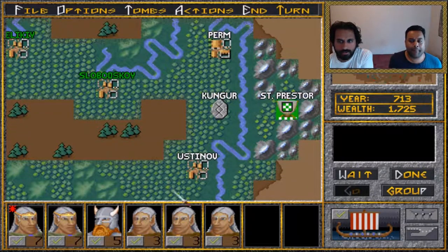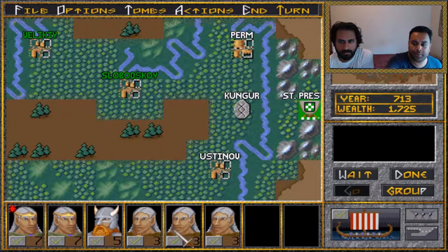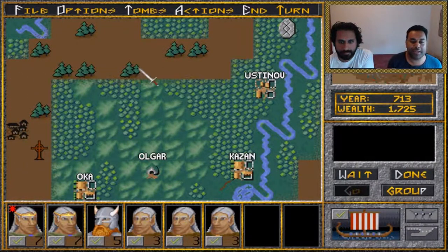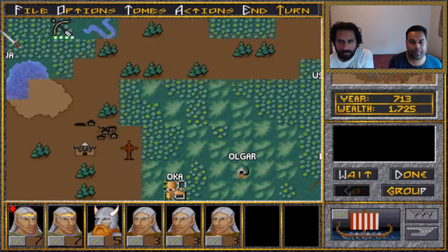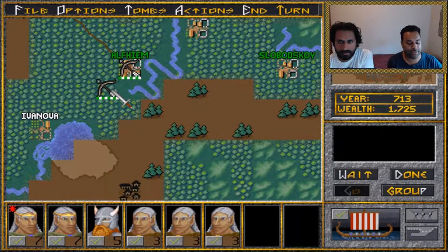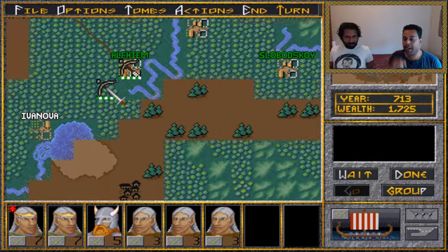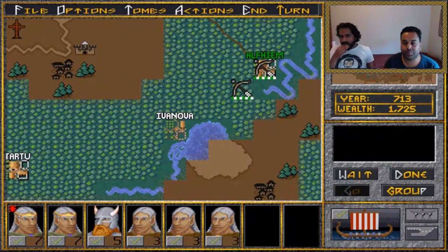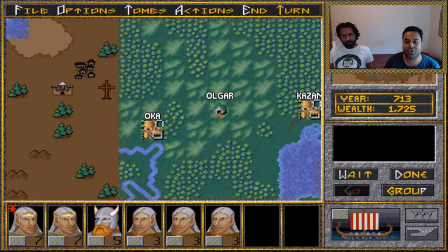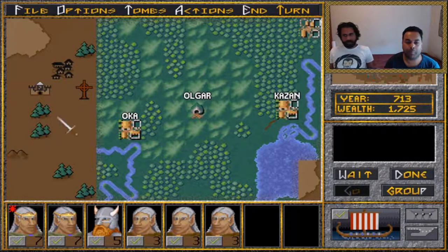Now we consider what this unit should do next. They're the ones who should go get the elf hero, which was down near Olgar. We needed two more guys so we didn't go in before. The Olgar encounter might be two fire giants or maybe eight skeletons — we're not sure how dangerous it will be, but we don't think it's that dangerous.